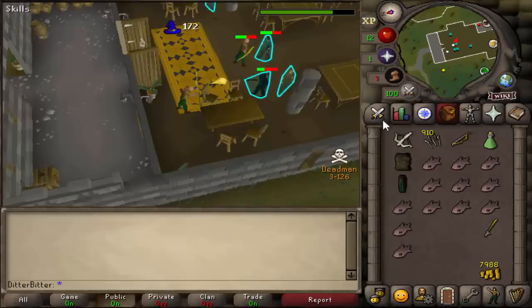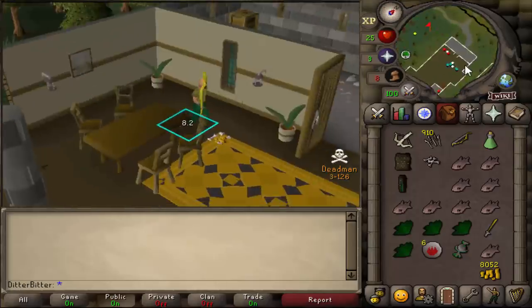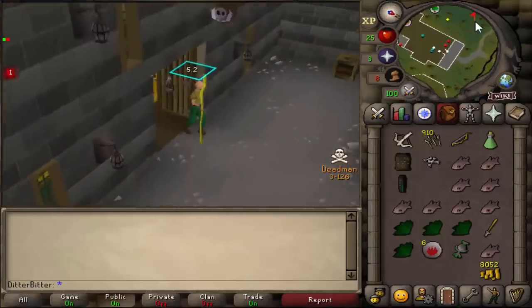We're doing easy magic training and we're just going to stay here until we're 45 or 50 magic. That's 45 magic — I'm going to make my way to Varrock now and see if I can get a loaner, and if not we'll find another way to get to rock crabs.